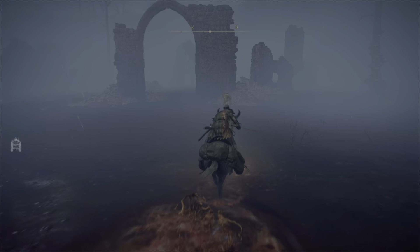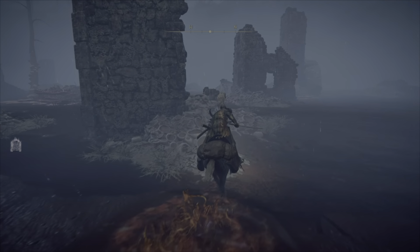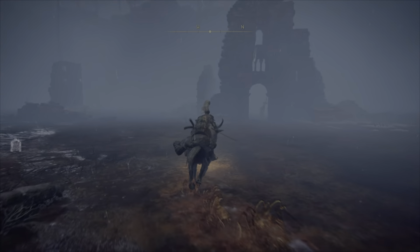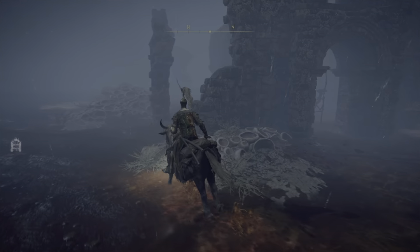Go the way you see here until you find ruins with enemies roaming in them. It's like a destroyed church. You will see the prompt for the Street of Sages ruins here — this is the building I'm talking about.